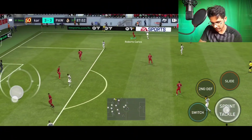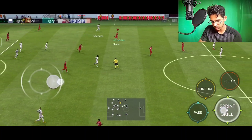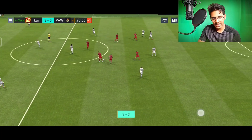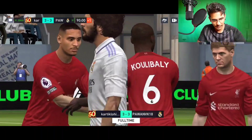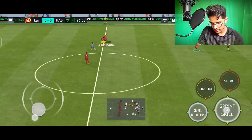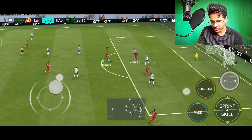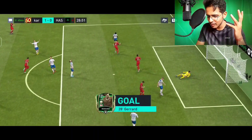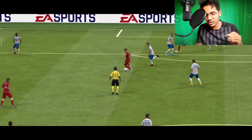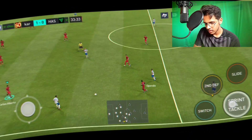He will definitely cross the ball. Gerrard intercepts it - look at that interception! I wasn't able to score but the interception was crazy. Gerrard is there - a scoop turn, another scoop turn, fake shot - what a goal! Excellent dribbling by Gerrard. Two scoop turns with one big shot and he strikes the ball inside - a nice dribble. Yes, he can definitely dribble.